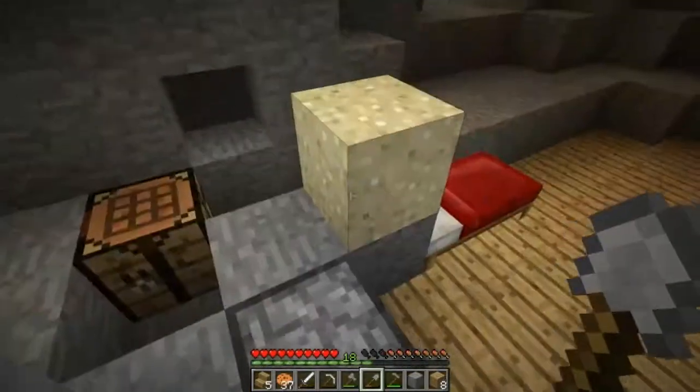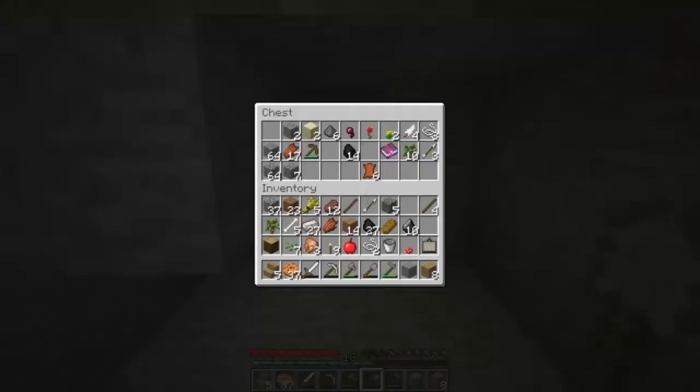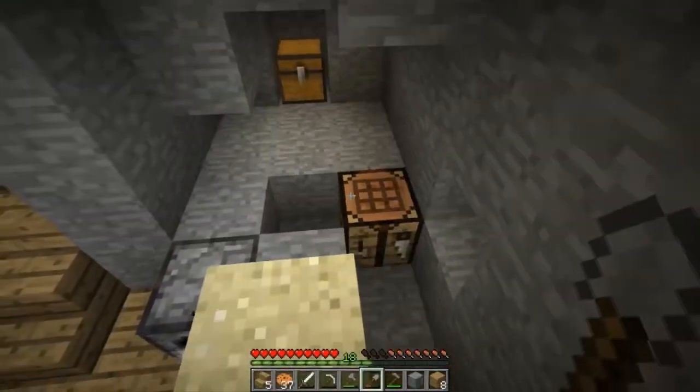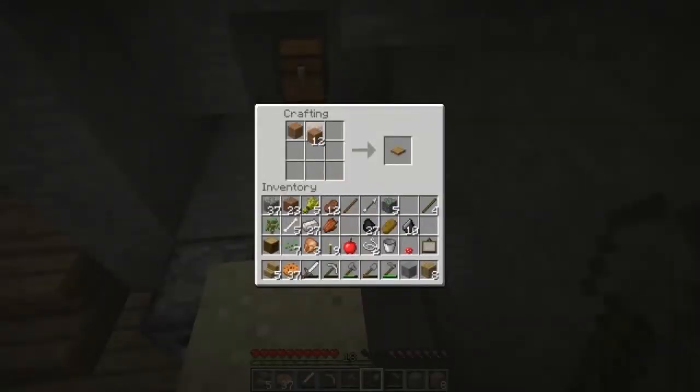So we've been cooking our stone for a bit and we've obviously got that quite nicely. We've started our farm as well. I think we need a few more chests, so we'll go to our crafting table and make some chests because I want some places to dump stuff in.